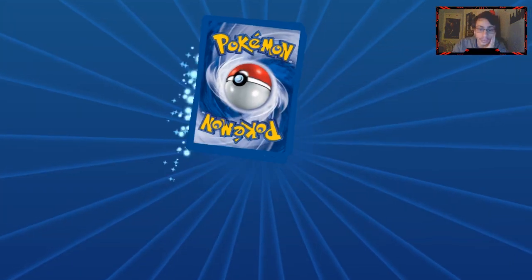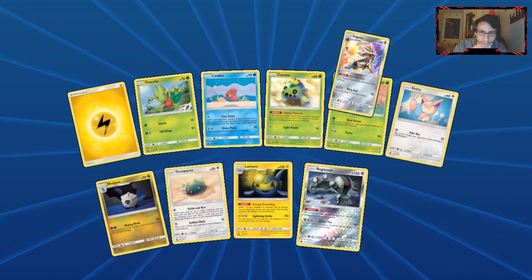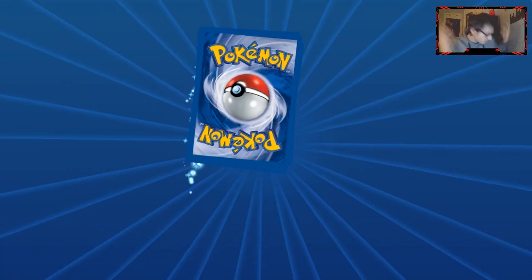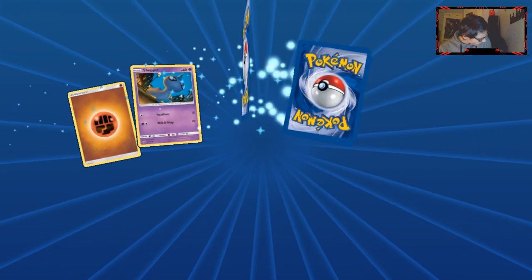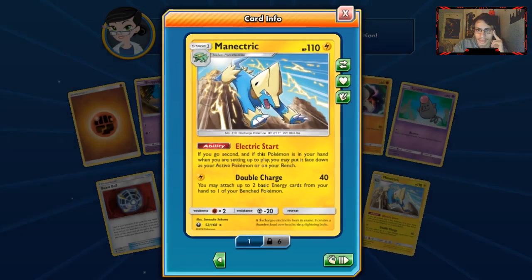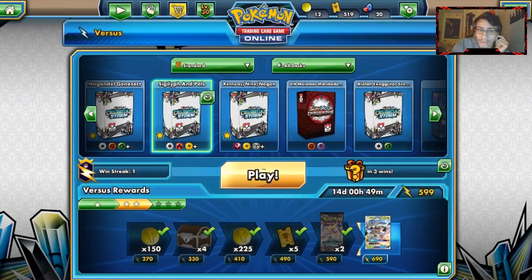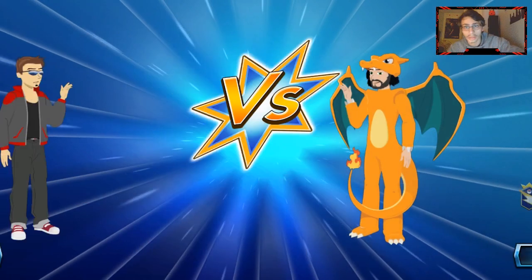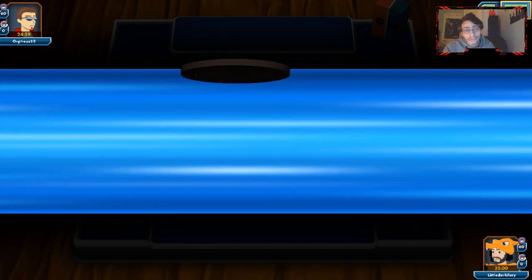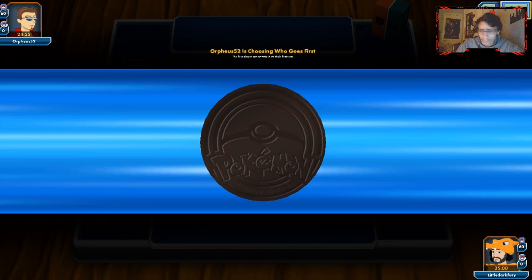We're gonna open up two Celestial Storm packs and just hope we pull a full art Rayquaza. I only have one Rayquaza still, so I need more. Double rare looks good — the Registeel is a decent card. I recently saw a decklist using both baby Registeels online. These ladder packs kind of suck but it saves room for good pulls in Lost Thunder. Ooh, Zoroark Lycanroc! I'm actually really surprised we haven't seen many. I have yet to play against Glaceon — I'm really surprised we haven't played against that yet.